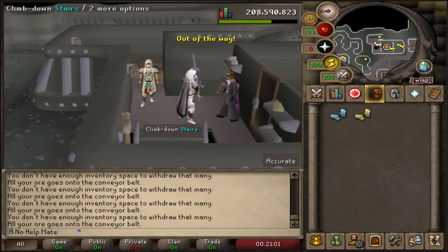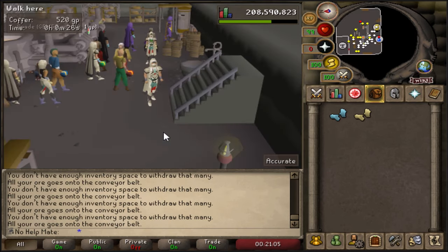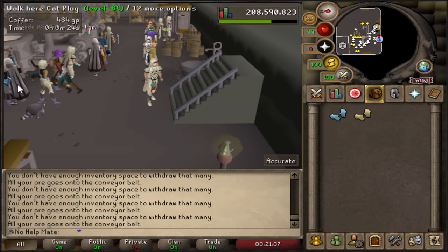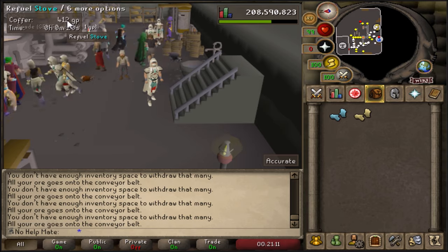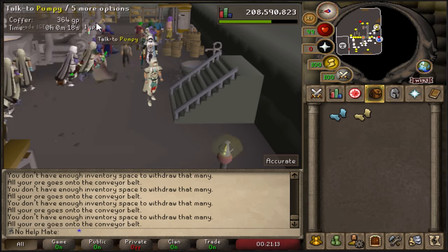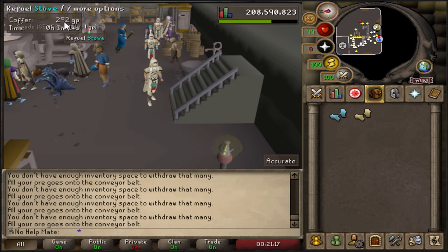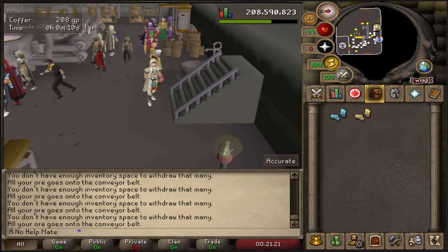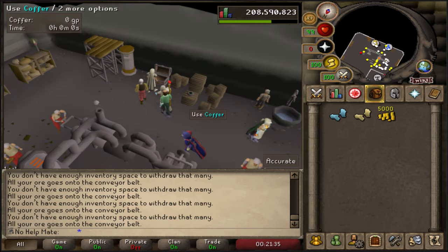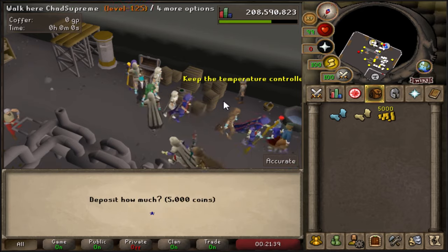Once you're in here, just go down the stairs. As you can see, there are a lot of people here. At the very top, this little coffer is slowly draining my GP. You need to have GP in here in order to do this method. I'll go ahead and put like 100k, maybe 200k in here. I'll just put 5k to show you the example — click the coffer when you have money and deposit coins.